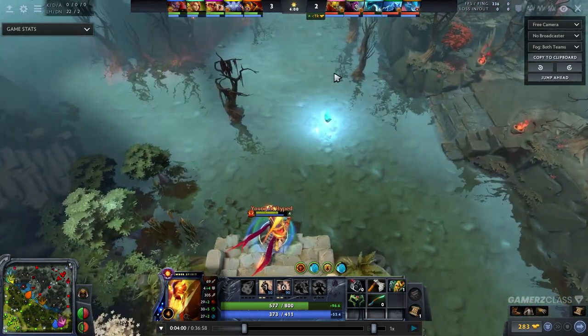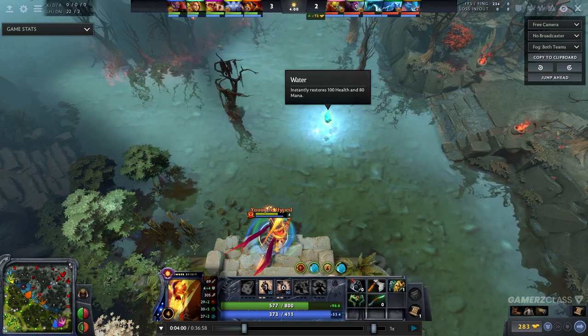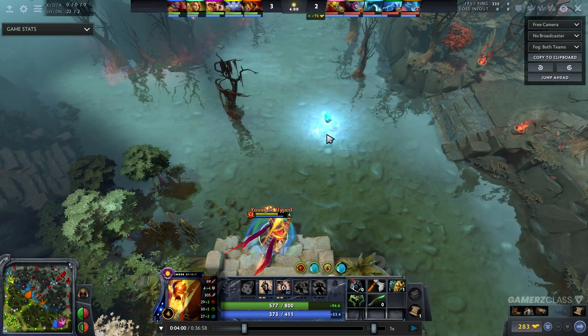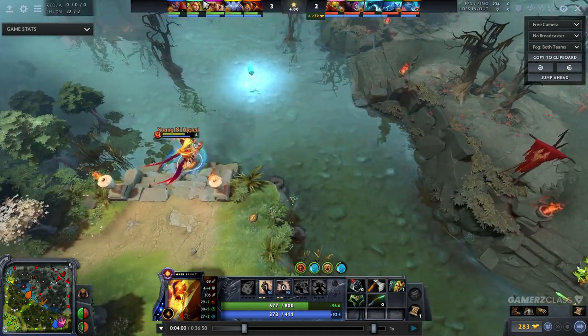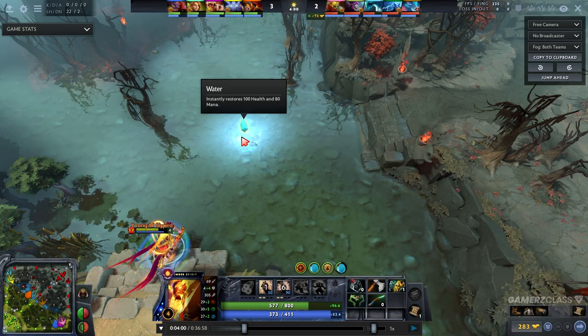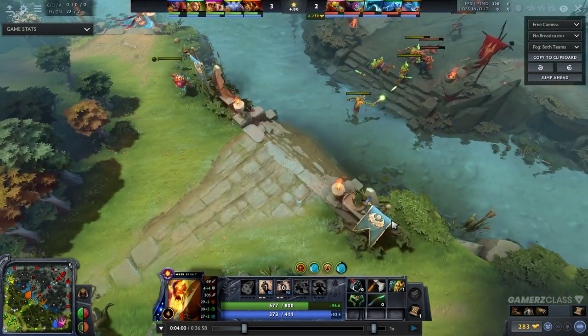The water rune gives you 100 health and 80 mana instantly when used. Bottling it is quite nice — you can dive into towers, you can dodge ganks. It's just like a fairy fire but better, because it also gives you mana and refills your bottle.